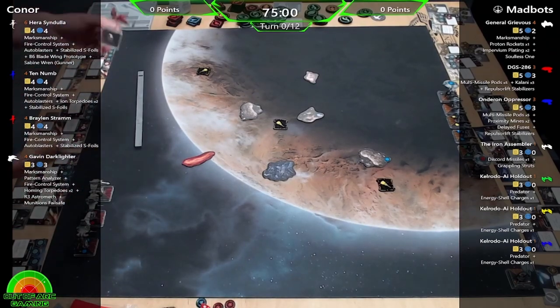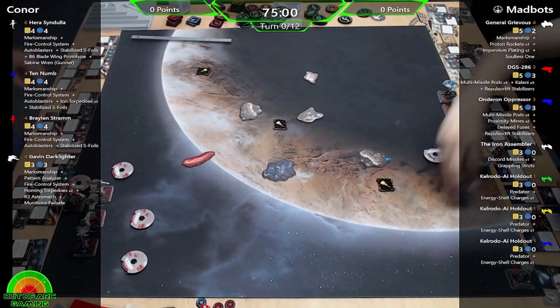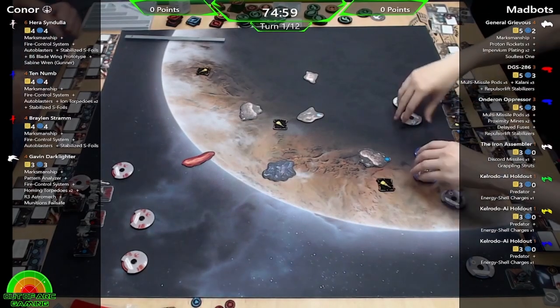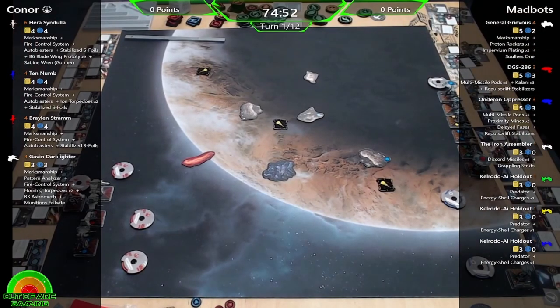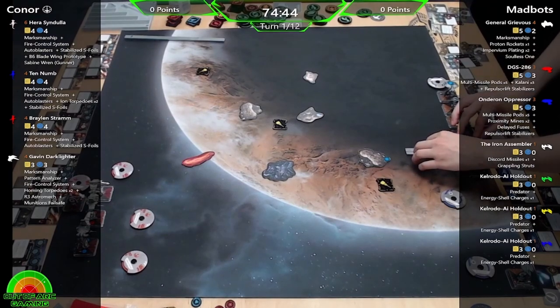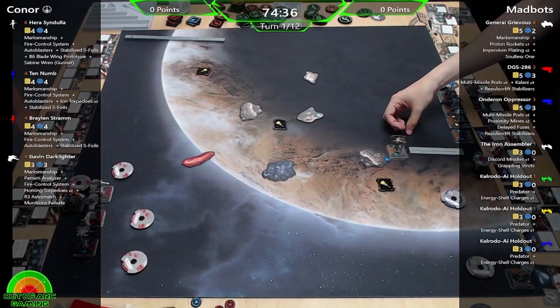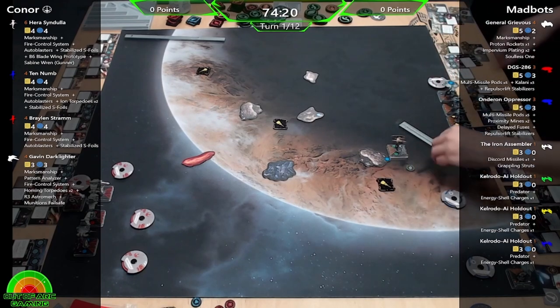So we've got Hera with Marksmanship, Fire Control System, Auto Blasters, Stabilized S-Foils with the B6 Blade Wing Prototype and Sabine Wren Gunner. Ten Numb with Marksmanship, Fire Control System, Auto Blasters, Ion Torpedoes and Stabilized S-Foils. Braylon with Marksmanship, Fire Control System, Auto Blasters and Stabilized S-Foils. And Gavin Darklighter with Marksmanship, Pattern Analyzer, Fire Control System, Homing Torpedoes, R3 and Munitions Failsafe. That is a lot of upgrades.